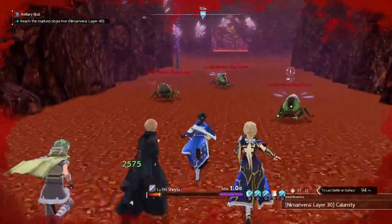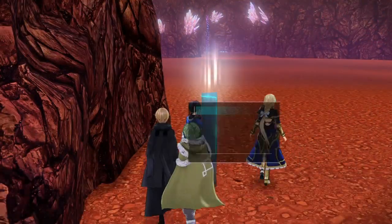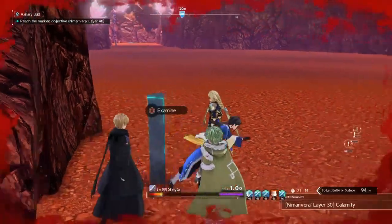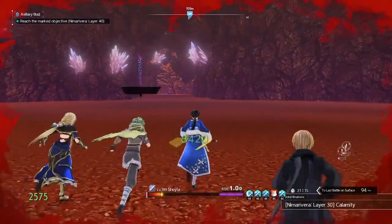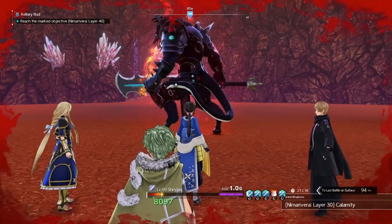After we complete it, we got an incarnation shard from a chest. This will be a new way for people to farm shards, which is very good. Here we got layer 30 — this is the next boss floor. These floors are basically where you'll farm your shards now. They're amazing for shards.